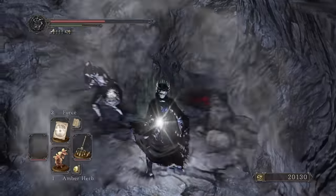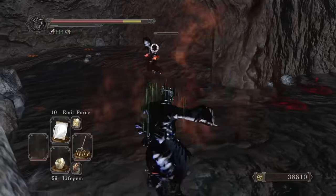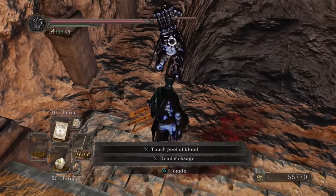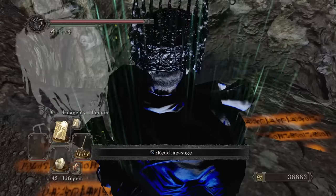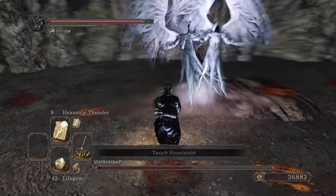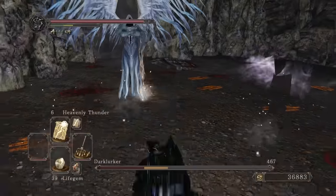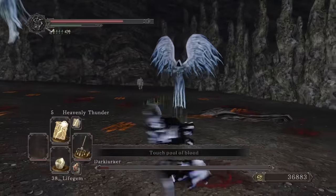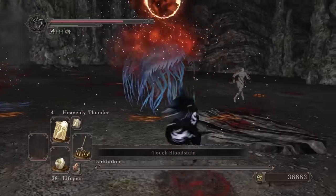Now we can finally enter the Abyss where Force continues to be a top tier miracle. I thought the Black Gulch portal didn't have any holes so killing this dodging pyro guy was pretty annoying, but then I realized there is a hole near where you light the fire so see ya. We clear the final Abyss with more Force and now we can access the location of the boss of the Abyss. Dark Lurker takes good damage from our attacks, and when it does the splitting move, Heavenly Thunder hits both of them which puts us in a strong position.